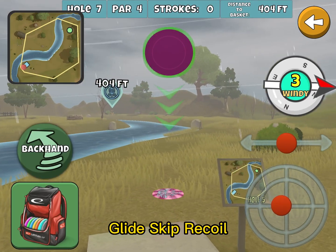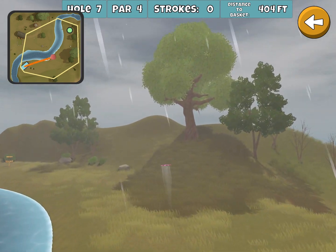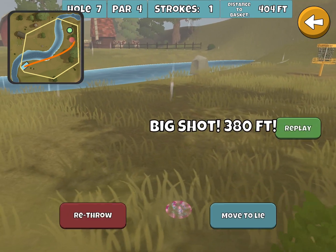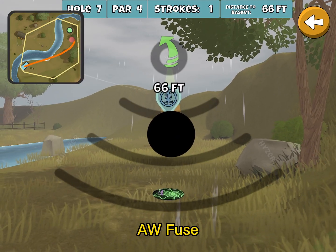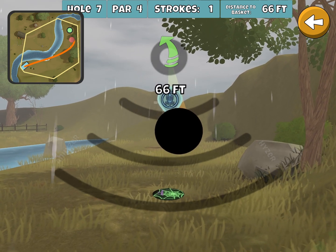And I like the Glide Skip Recoil here — it usually does a very good job, but this is not great. That was a combination of poor execution and a little bit of a bad break. Mostly poor execution there. But it usually fits this hole very nicely.